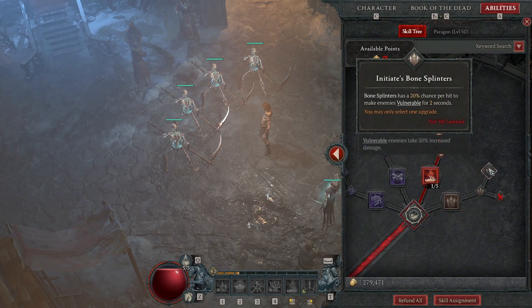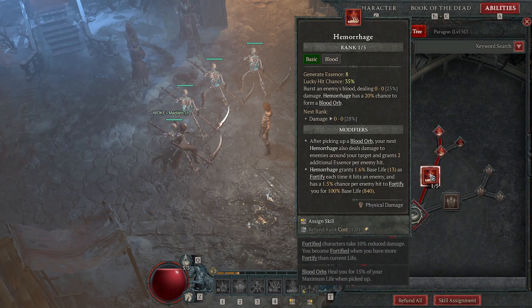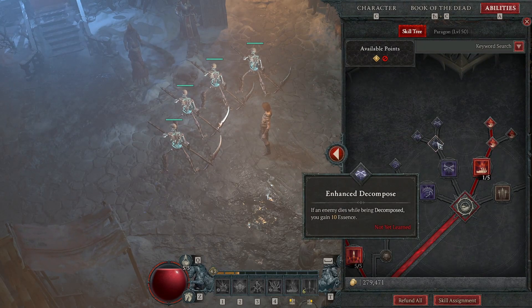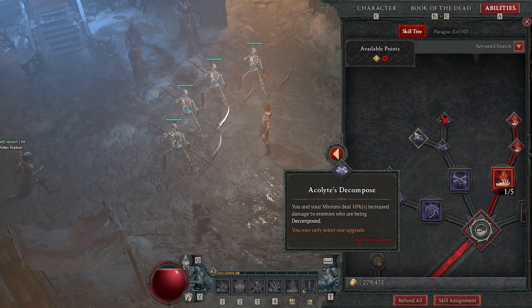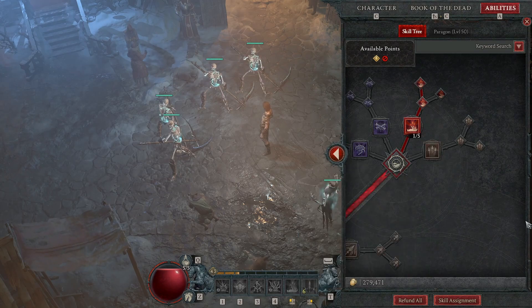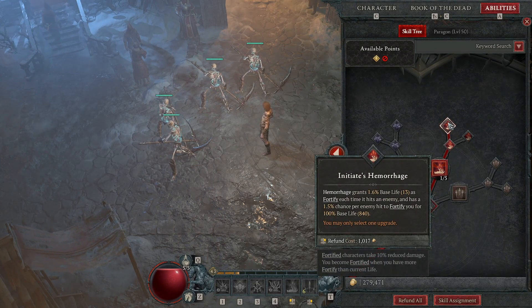At first I started with Bone Splinters because it did good damage, and you can get Vulnerable from it, which is insane — Vulnerable damage is a pure multiplier, which is really nice. I don't know the exact formula but that's what I've been told. Here we have Hemorrhage purely for blood orbs — blood orbs help our survivability and make us tanky. You can also go Decompose for spawning corpses for Corpse Explosion, and when enemies die while decomposed you gain more essence, which is really nice.